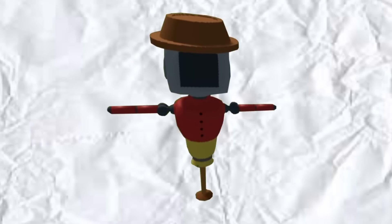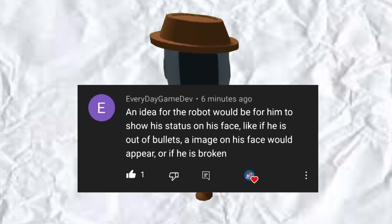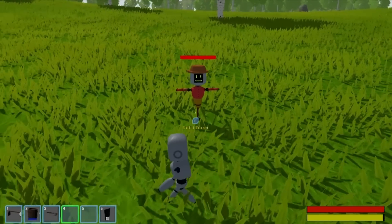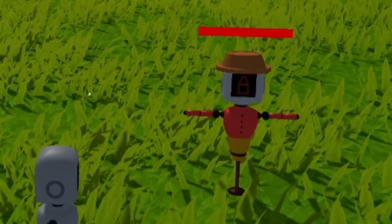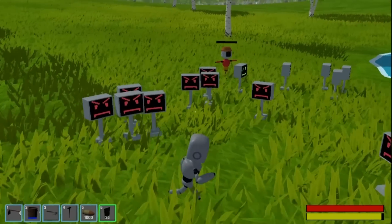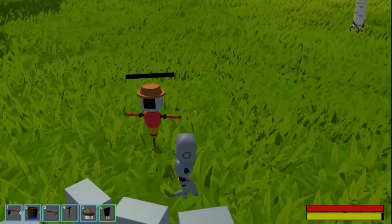Speaking of the scarecrow, I got a comment on one of my last videos saying I should make his face show his current status, and I really like that idea, so shoutout to Everyday Game Dev. I ended up giving him two faces — a regular happy face when all is well, and then a flashing ammo notification if it has no more bullets. I also made it so that when he dies his face will just go blank. Eventually I'd like to add animations of it smoking and retracting its gun, but this will do for now.